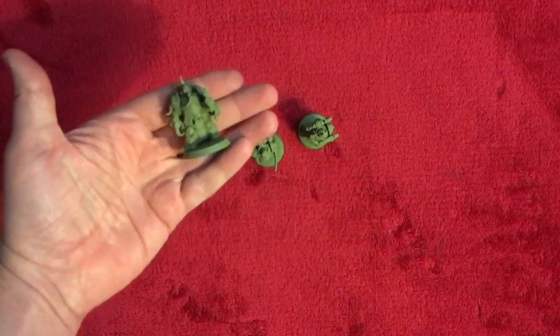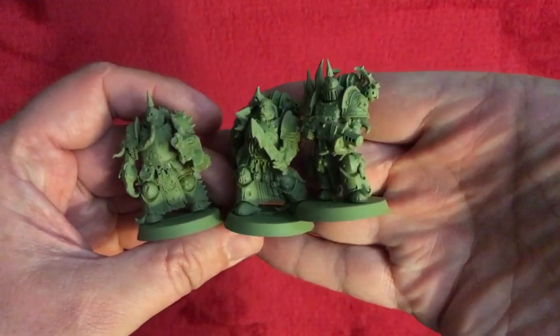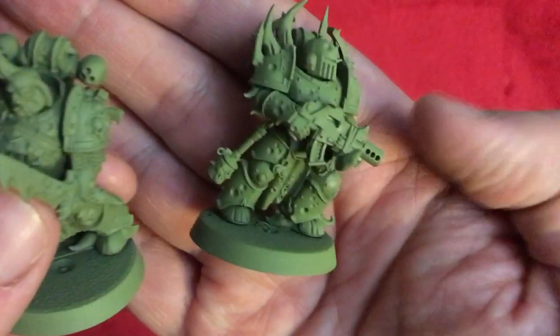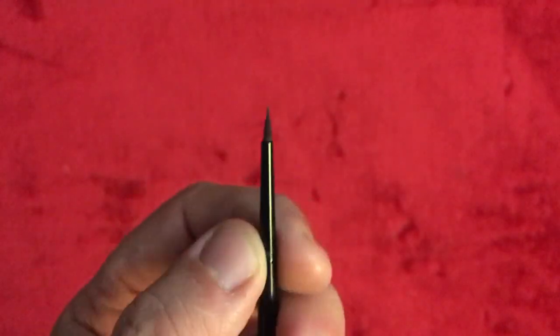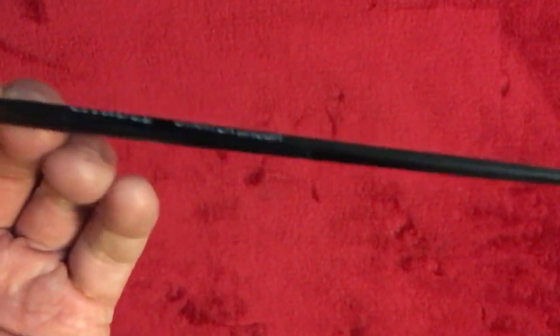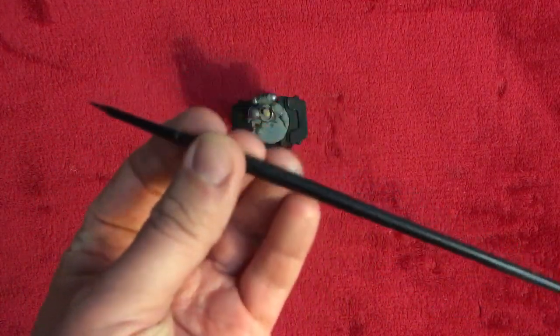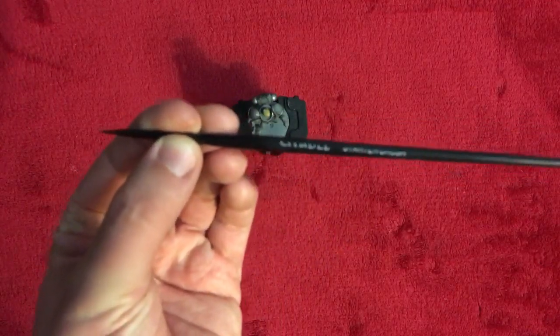Let's review some stuff from previous issues. Here are the plague marines from last issue — I put these together and gave them a spray prime of Death Guard Green, which is the same colour as the paint that came with this issue. The detail on all of them is excellent. I also want to go back to issue one and look at the starter paintbrush they supplied. I'd advise everyone to go to Games Workshop or their hobby shop and invest in a better brush.